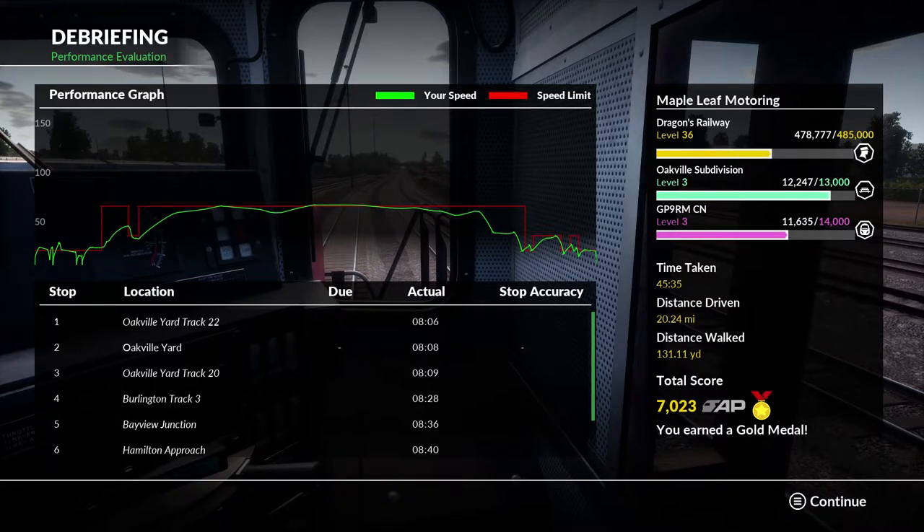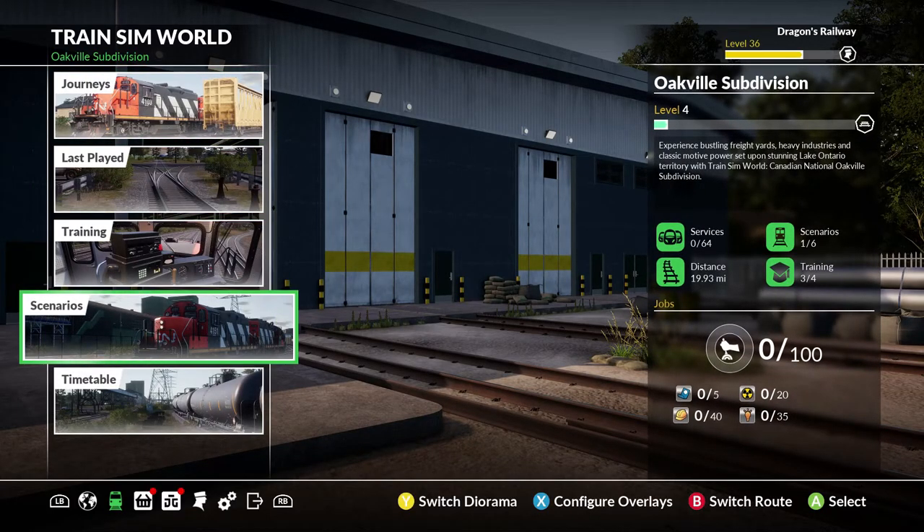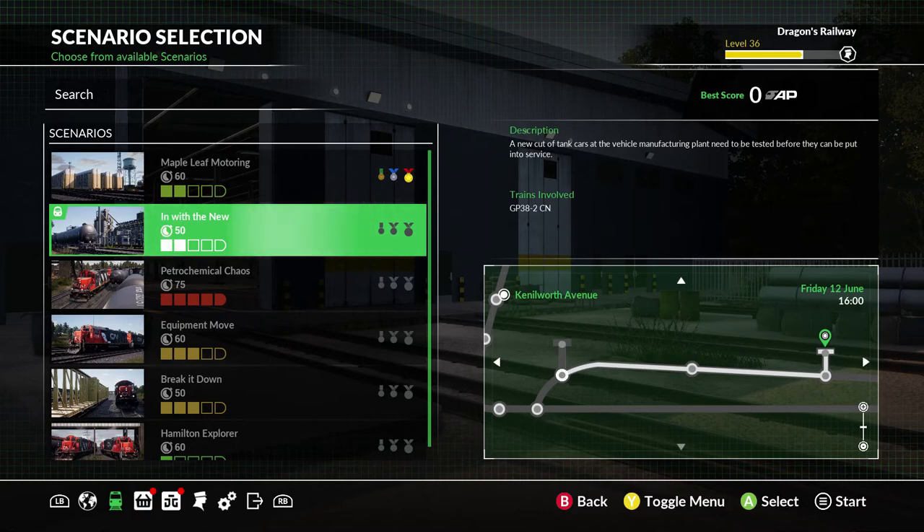So I think we did pretty good. The yard shunted at the beginning of the video — or part one — and pretty good speed up top there, I would say. Very good. So yeah, thank you guys so much for watching. If you enjoyed this video, please be sure to leave a like, subscribe for new videos. Have a great day. And next time we'll be doing the next scenario — 'In with the New': a new cut of tank cars at the vehicle manufacturing plant need to be tested before they can be put into service. See you guys then. Goodbye.